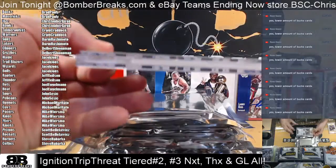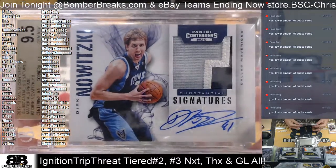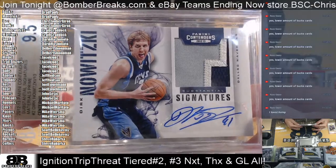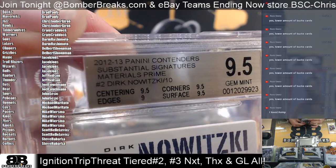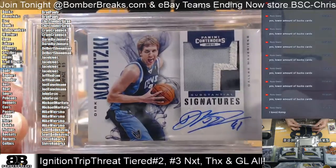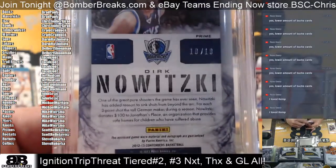All right, next one is — oh, it's a Dirk! Dirk from Contenders — look at that patch autograph! 8/95, grade 12/13, Contender substantial prime materials for the Mavericks. Brad, what a hit, man! Sear on the run, 10 of 10 Dirk — 10 of 10!